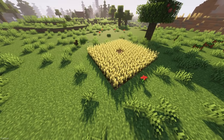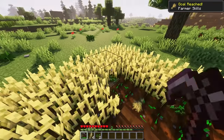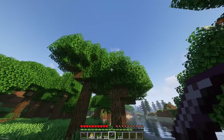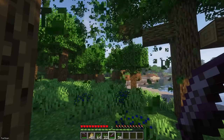Harvest Scythes adds some new scythes to all different tiers. They're great tools, as they allow you to harvest fully grown crops in an area around you while replacing any seeds, or turn dirt into farmland. The mod also adds the Machete, a tool which can be used to quickly remove leaves in a radius.